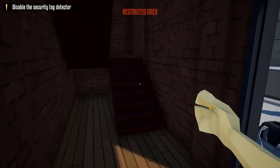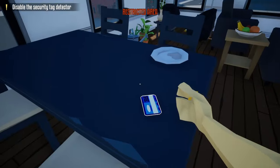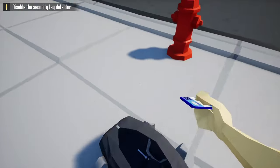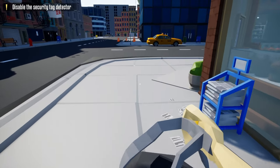Next, we're going to go in through the door that we just broke, go up these stairs, and grab the wine cellar keycard off the table. Once we have the wine cellar keycard, place it back in our duffel bag, grab our duffel bag, and now we can go to the front of the store.